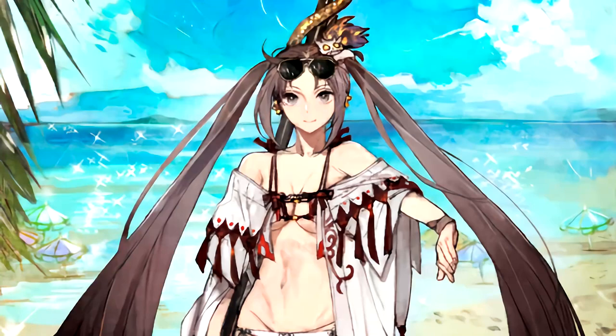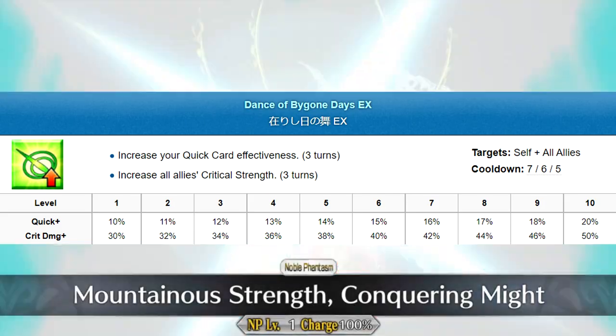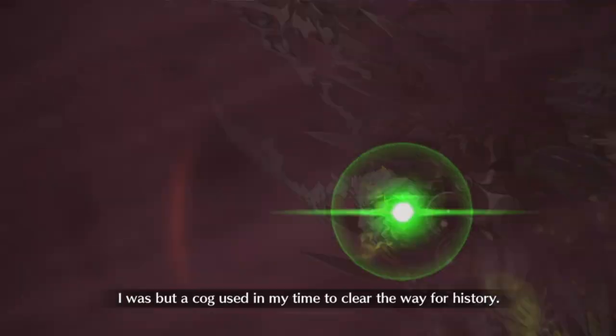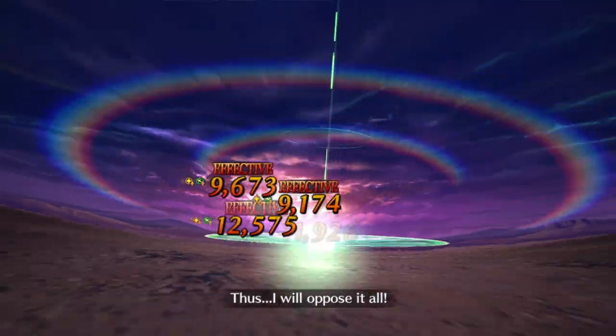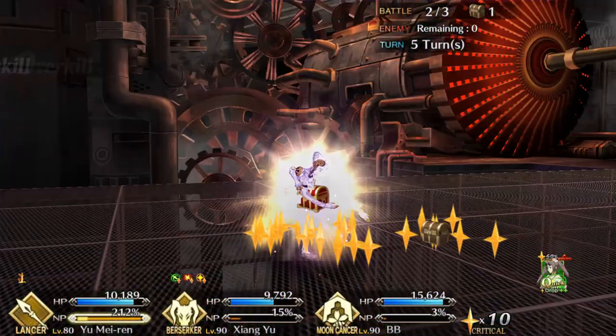Paisen's third and most powerful skill is that bikini — holy shit! Dance of Bygone Days is a personal quick and party crit buff. Both effects are multi-turn, and in combination with the usual backup for a quick attacker, they'll make her rip enemies apart. The ally effect is more relevant to esports builds where you run her with a different attacker, but if you prefer your senpai taking center stage, Concert Yu has quite the showstopper.